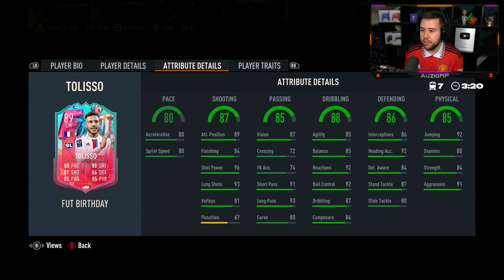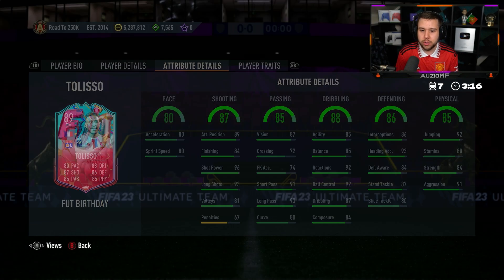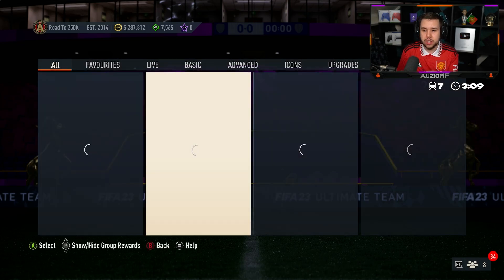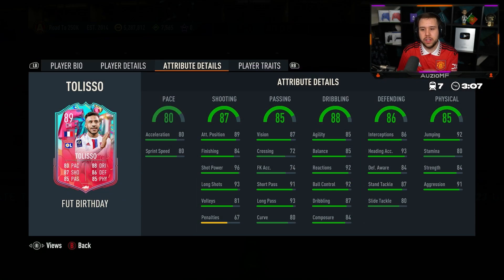Really solid defending stats and nice physical stats as well, looking like a great card. No outside foot, no finesse shot requirements. 85, 86 — slightly expensive, but looks like a fantastic card.